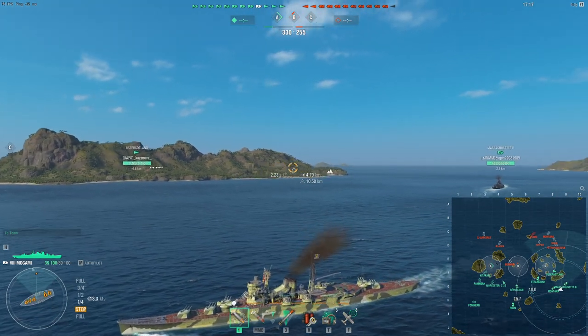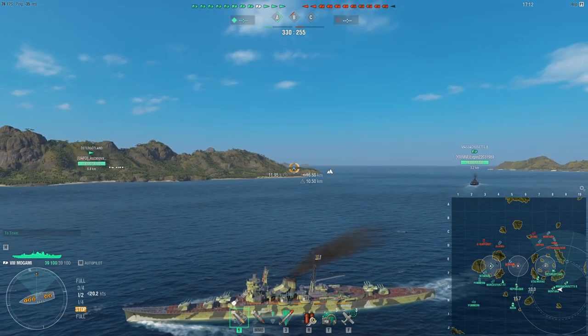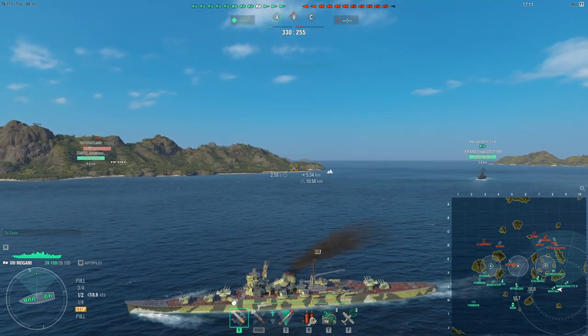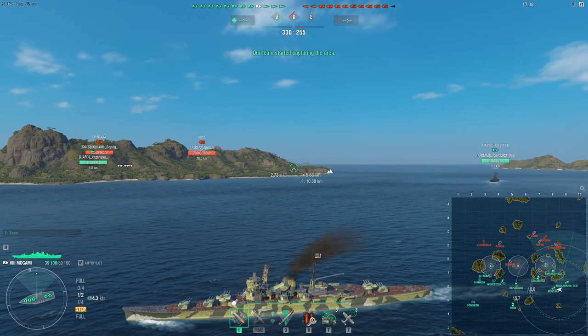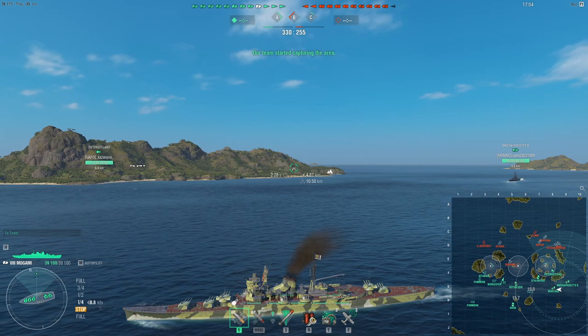When you're playing a squishy cruiser, you never ever want to push into unknowns. You want to move with certainty — you want to be sure that if you go somewhere, the risks you're taking are minimal. Because in a cruiser, what you want to be doing is dealing the maximum amount of damage while taking the minimal amount of damage in return. That is how you play a cruiser.